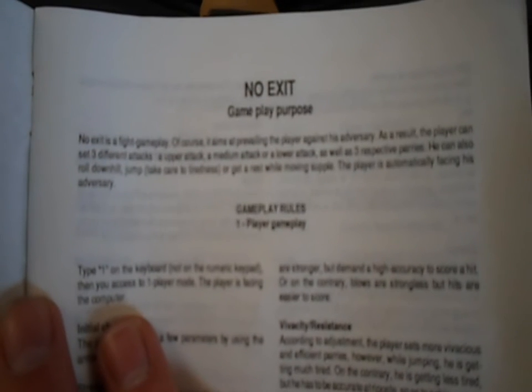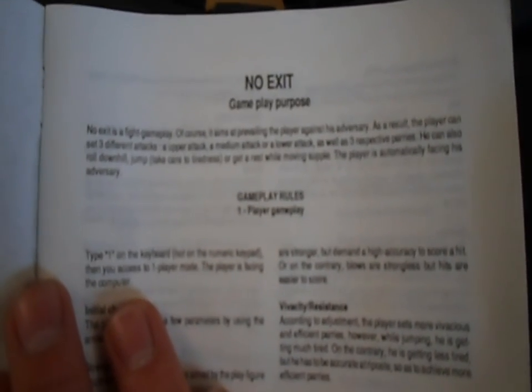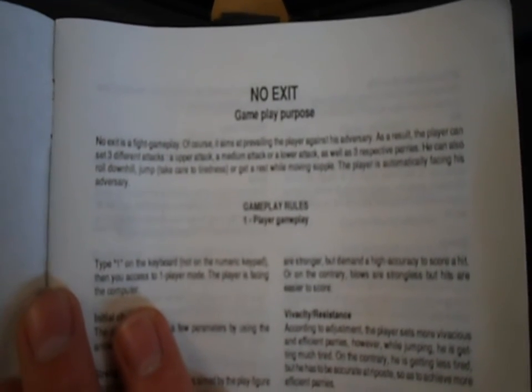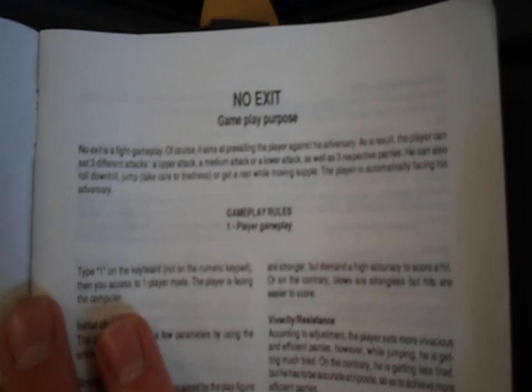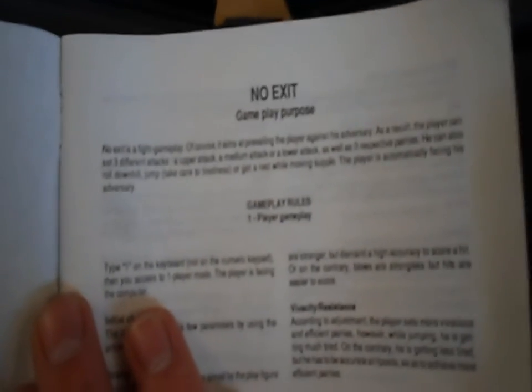No Exit is a fight gameplay. Of course, it aims at prevailing the player against his adversary. As a result, the player can set three different attacks: an upper attack, a medium attack, or a lower attack, as well as three respective parries. He can also roll downhill, jump, take care to tiredness, or get a rest while moving supple. Yeah, that makes total sense. The player is automatically facing his adversary.